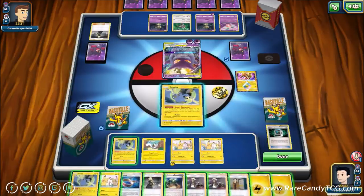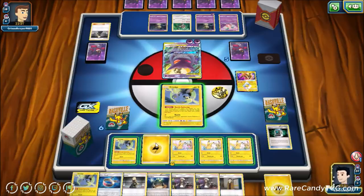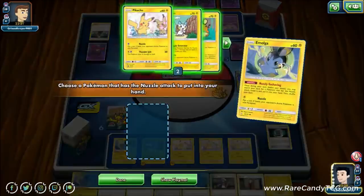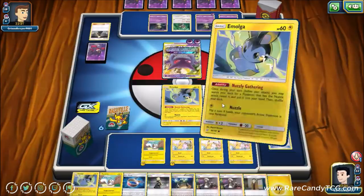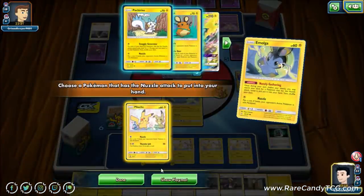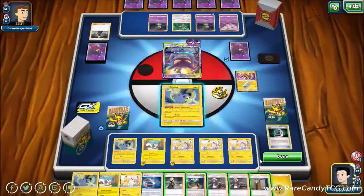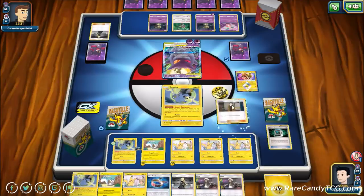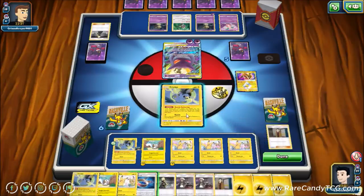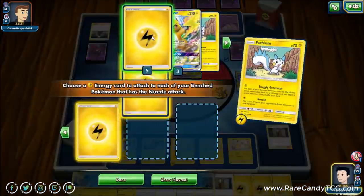We get down Pachirisu and another Pikachu, definitely attach to Pachirisu, get Nuzzle Gathering into our hand, grab another Pikachu, and use Looker. We retreat into Pachirisu and start using Snuggly Generator, finally setting up. We're curious what exactly we're going up against since we haven't seen any Inkay — this looks like more of a straight Psychic attachment deck with no energy acceleration. Very curious what other attackers we'll have to get through after we take out the Gengar Mimikyu.